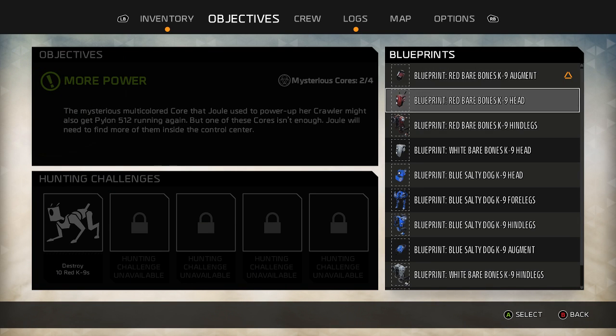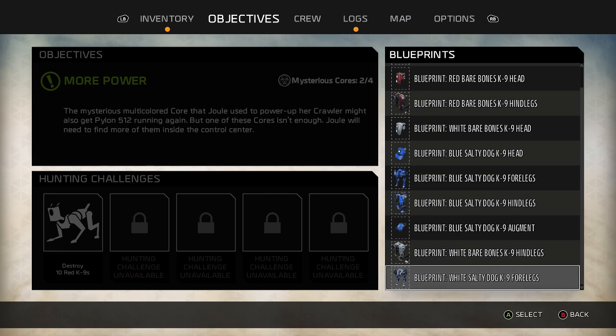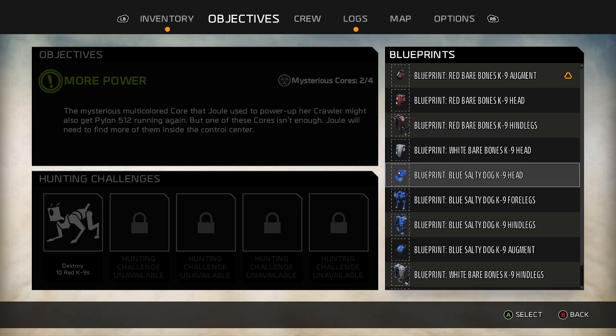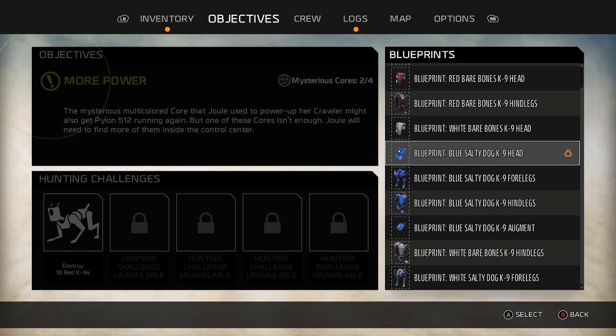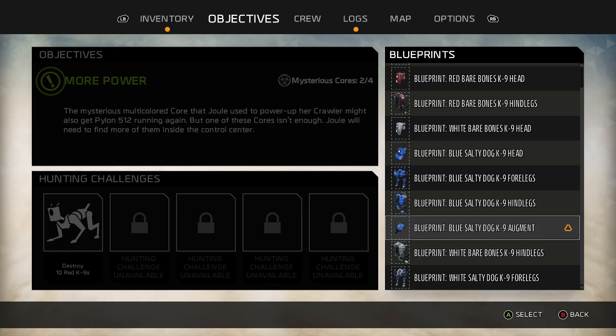Wait — why am I automatically getting the blue salty dog? White salty dog. So I've got the blue salty dog blueprints, just straight up apparently. And I've got the white. I mean, I like blue. I need SPDR springs — everything else I've got. That's nice.